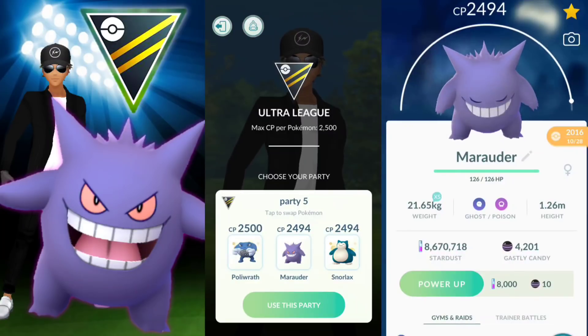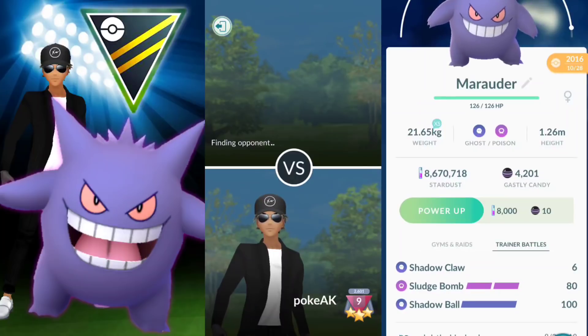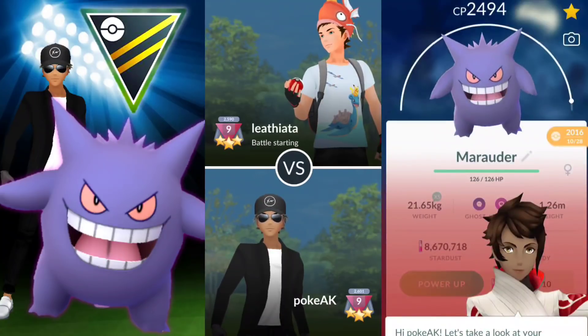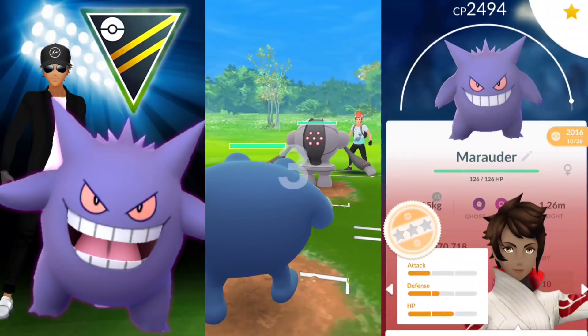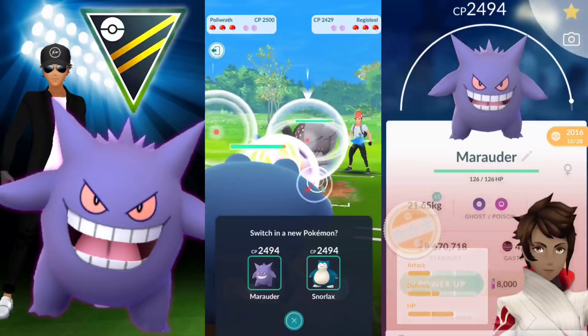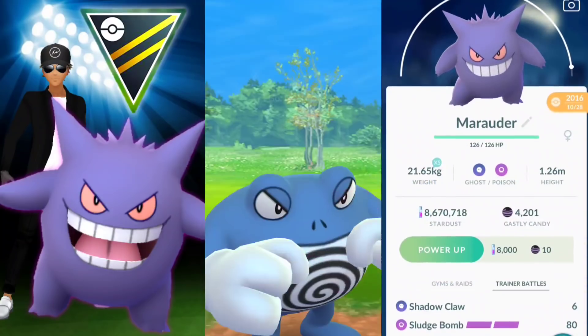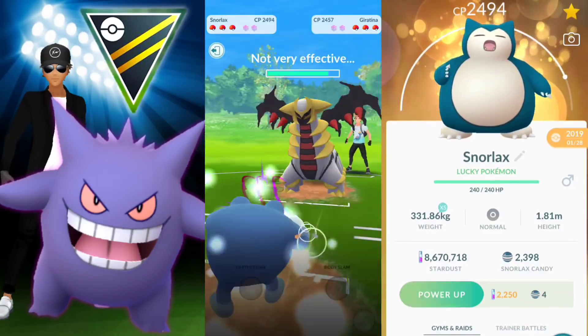Welcome back trainers! We're going to be taking a look at Gengar again. In our last video it did perform well, so let's see if it can hold up again today, but this time we're going to be pairing it up with Snorlax as well as Poliwrath. We're going to actually substitute the Alolan Muk for Snorlax — I just wanted to test this team out to see how it worked.